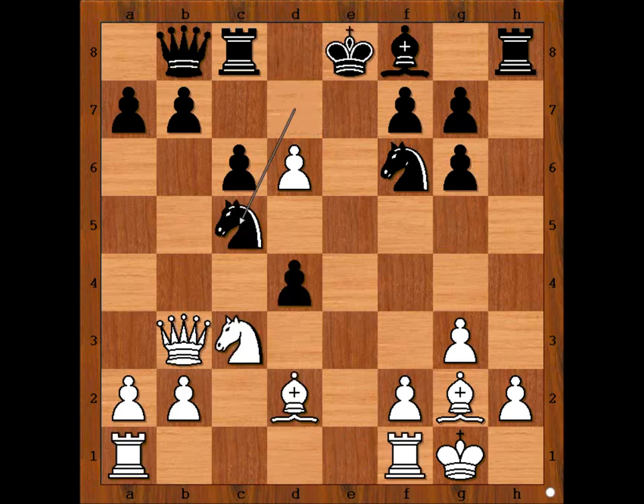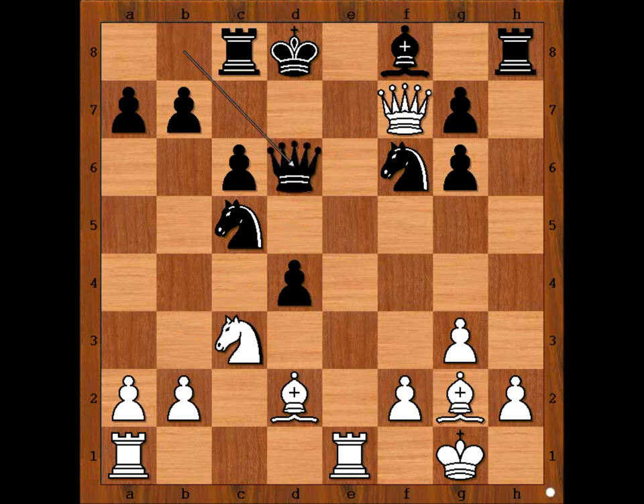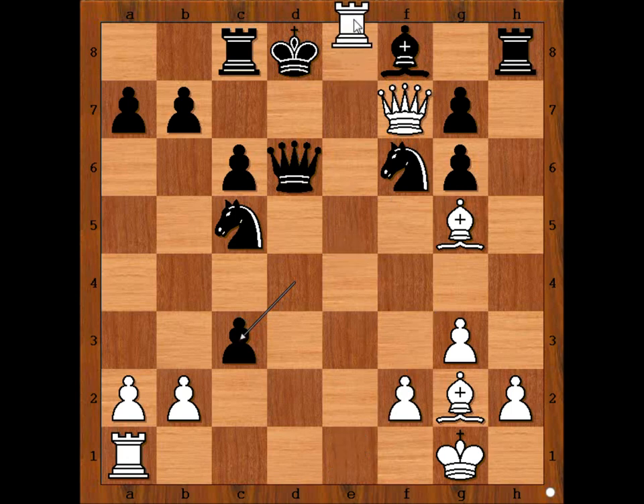So we have knight takes on c5, attacking the queen. What is the best move for white? This is the best move: rook from f to e1 check. King to d8, queen takes on f7, queen takes on d6, bishop to g5, pinning the knight. Bishop to e7. If d takes on c3 — is rook from a to d1 the best move? Oh, there is a better one: rook to e8, checkmate.